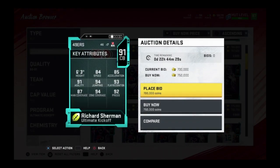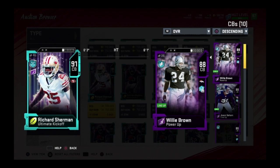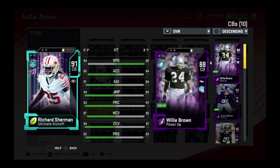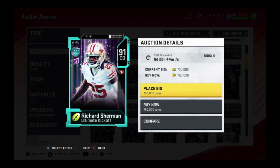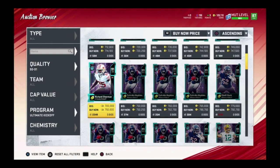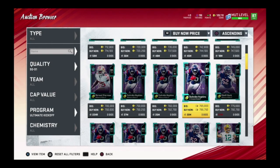Richard Sherman is going for 750. He has 84 speed, 85 acceleration, 91 agility, 87 man, 94 zone, 94 jumping, 93 play recognition, and 92 press. We're going to pair him with Willie Brown. Powering him up gets him to 88 man, and with lockdown he should reach 89 or 90, then up to 91 with John Madden chemistry. The only thing with him is he's just a bit slow — he's the perfect corner, just older.